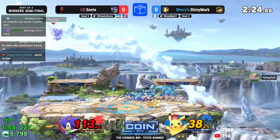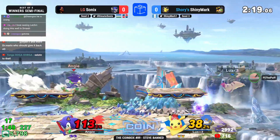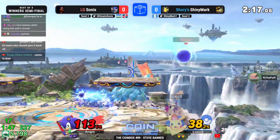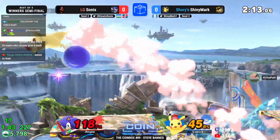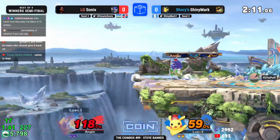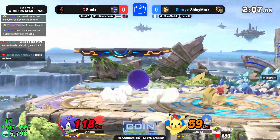It's important here for Shiny Mark — okay, I'm taking some damage, but it's important to not give those scared air dodges or go for those really panicky options, because that's when Sonic is able to get those really big punishes that end up getting you gimped. Even as a character like Pikachu, everyone gets forward smashed at 60 on the ledge by Sonic and that's going to be your stock.